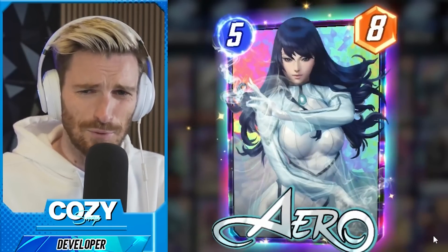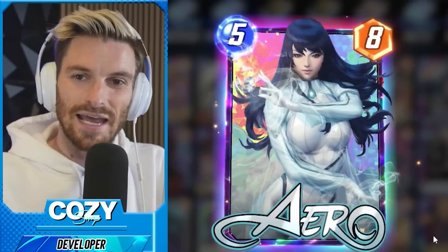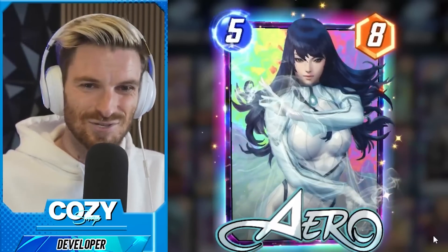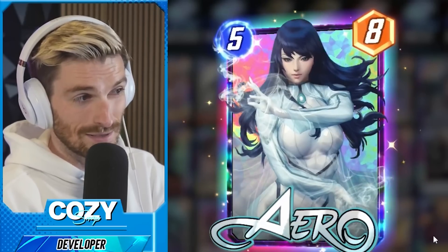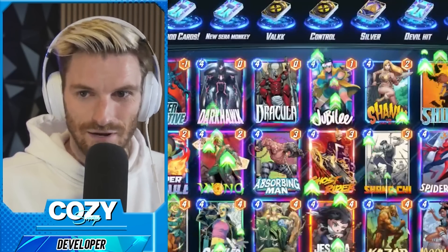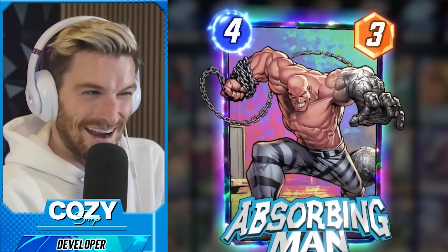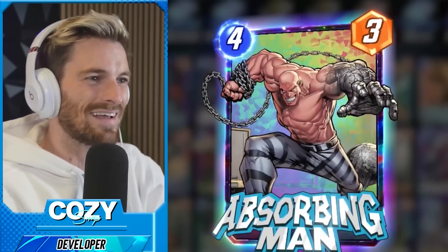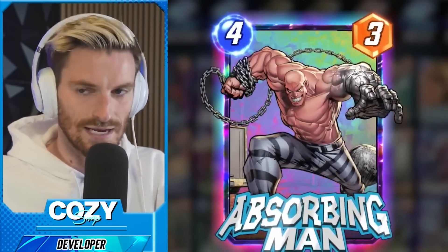I see people over-commit to a massive amount of power when in reality most game states you're going to be ahead by so much. A little control here, a little tech card there — you don't need to try to pull off some wombo combo. It's usually culprit of one card that doesn't need to be there. I find myself often with Absorbing Man — he's in there, spicy but maybe he doesn't need to be. How cool would it be to get Wave, Dr. Doom, and then Dr. Doom again with Absorbing Man?